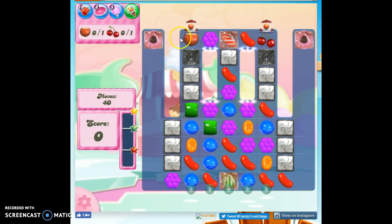We've got 40 moves to do it. The ingredients are already on the board right here. We have to drop them here, and I've got to make sure they don't slide off the side. It looks like we've got some helpers on the board, including these coconut wheels.